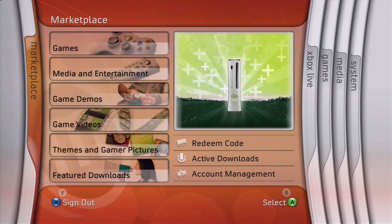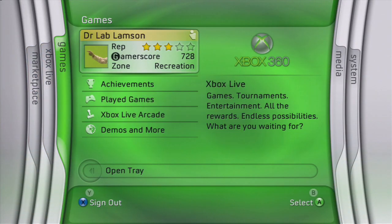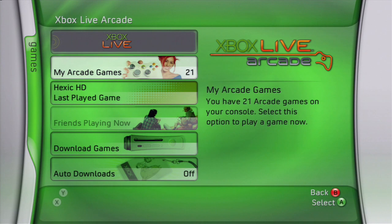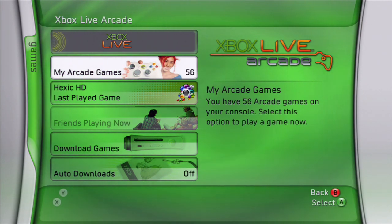Once you download an arcade game from Marketplace, you'll find the new game handily filed under the Games blade. They're fun and easy, and absolutely anyone can play. Even you, Uncle Murray.